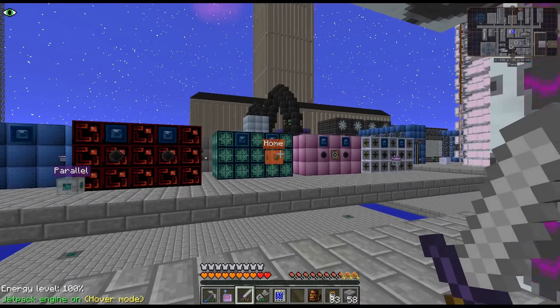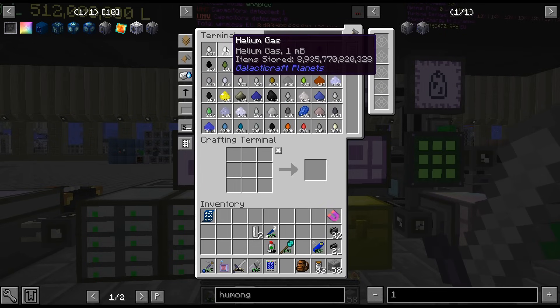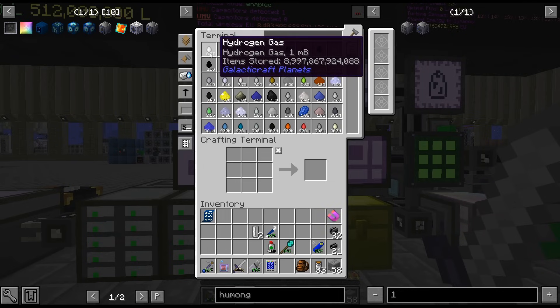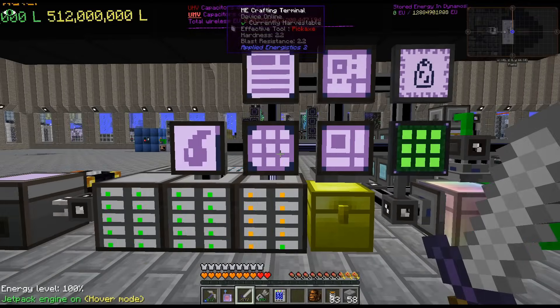I'll just let that run. And we have plenty of hydrogen and helium, you can see right there. So the space elevator — it's not keeping up with it, but it is relatively close. And we have such a backlog now that I'm not worried; I can let that run for a long time.